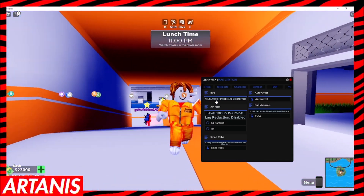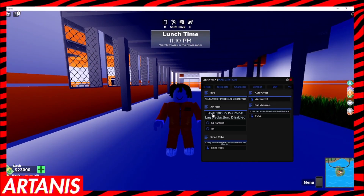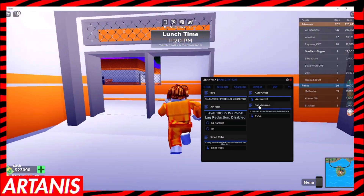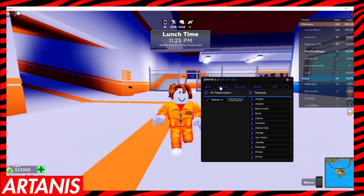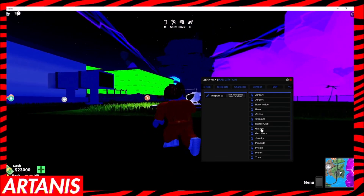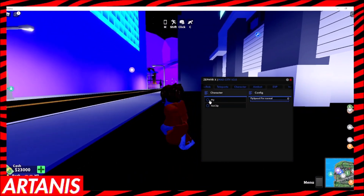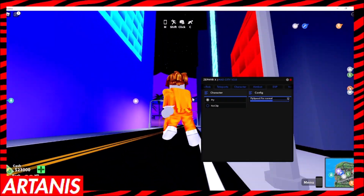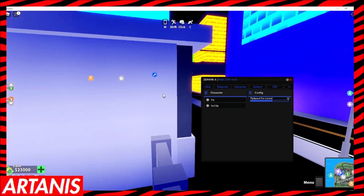We got audio rest for cops. We'll be showcasing a bunch of this. There's level 115 plus missions - you can XP farm using this. There's full auto rob and small robs, V smash grab on the fast V. Then we have teleports - we go to the airport, takes us over here, and boom, now we're in the airport. That's a quick way to get out of prison. We also have character stuff, so like fly - I'm not quite sure how you do this. Maybe the fly does not work. There's also noclip, which does work. As you can see, we're going through walls. That's pretty helpful.